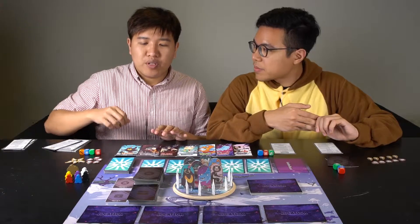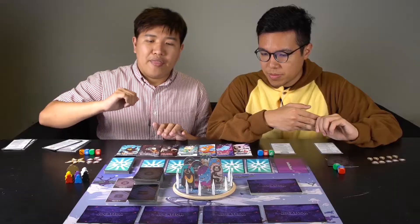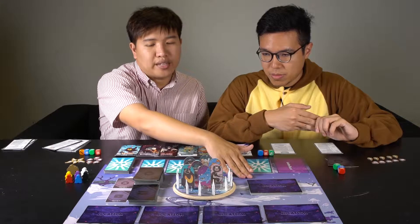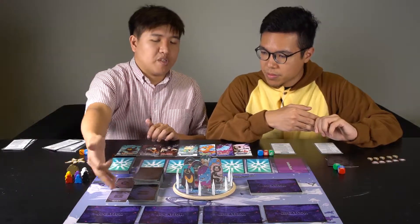First things first, you have to put down five Calamity cards on the Calamity calendar, and then put four face-down locations. The rest of the locations can be placed in the location deck segment. Shuffle the resource and the item decks and put them in the respective piles.